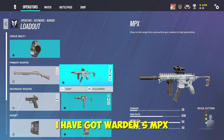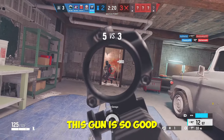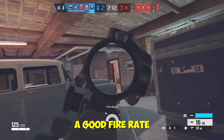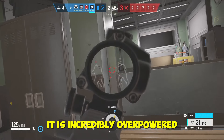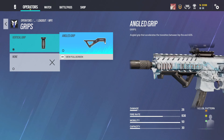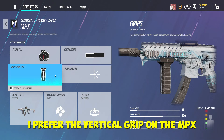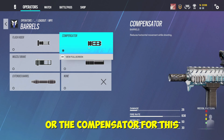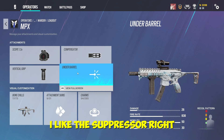For the number two spot I have Warden's MPX — I'd say Valkyrie's as well, but preferably Warden's because it has the 1.5 scope. The recoil is so minimal, it's practically nothing, with good damage, good fire rate, and 30 bullets in a mag. It's the most popular gun and incredibly overpowered. The attachments I run are vertical grip, 1.5, and a suppressor — or a compensator, both are equally good.